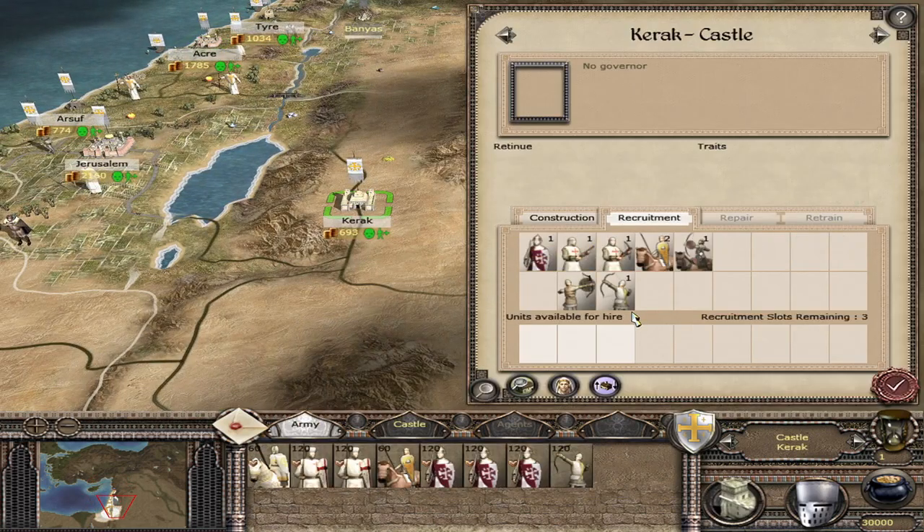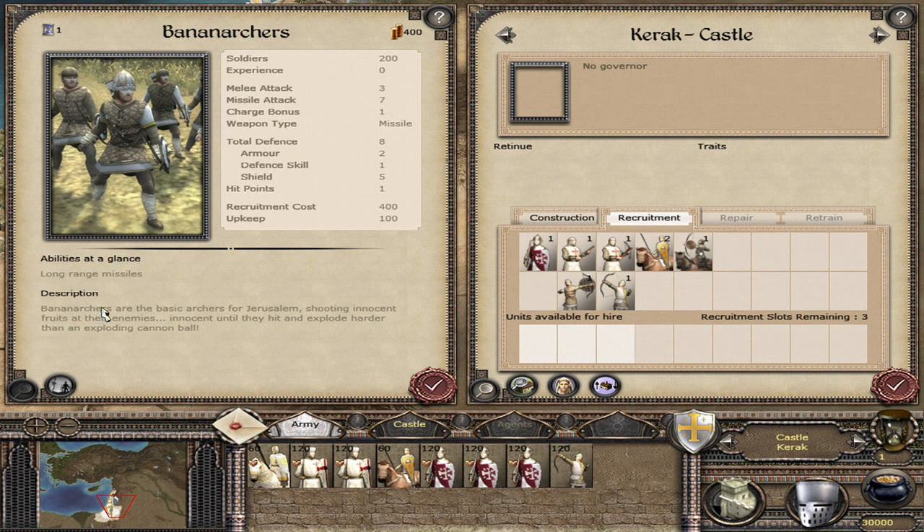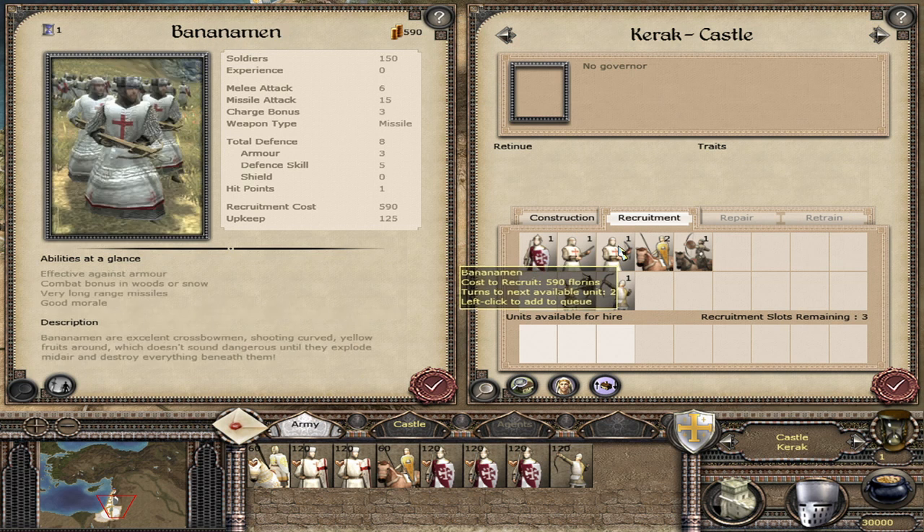Here are the three different banana units. We've got normal archers, and then the weakest banana unit — the banana archers. Banana archers are the basic archers for Jerusalem, shooting innocent fruits at their enemies, innocent until they hit and explode harder than an exploding cannonball. Next level up, banana men — excellent crossbowmen shooting curved yellow fruits around, which doesn't sound dangerous until they explode mid-air and destroy everything beneath them.